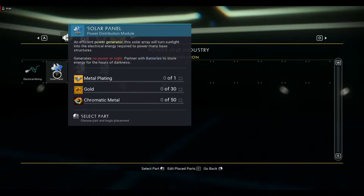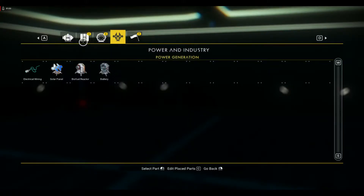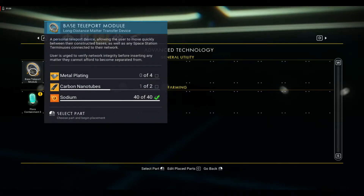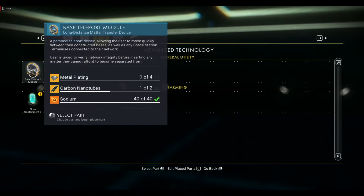We can get gold for free out in space, as well as the ferrite dust I mentioned, along with copper for our chromatic metal — we're going to need 50 of that. In order to power the base, we also need to power the base teleport portal, which needs four things of metal plating, meaning more ferrite dust, carbon for carbon nanotubes, and we already have some sodium ready to build.